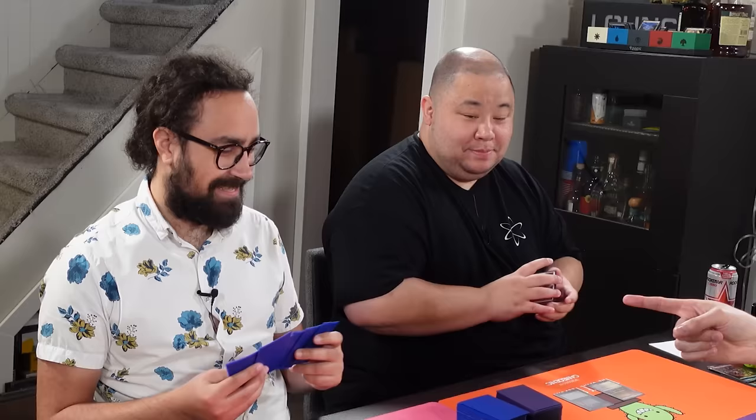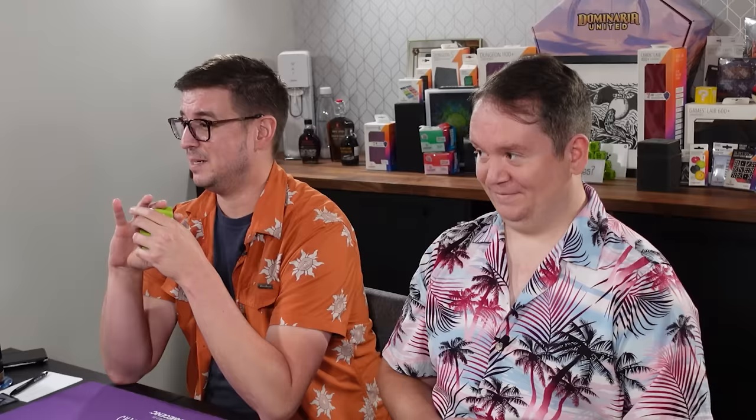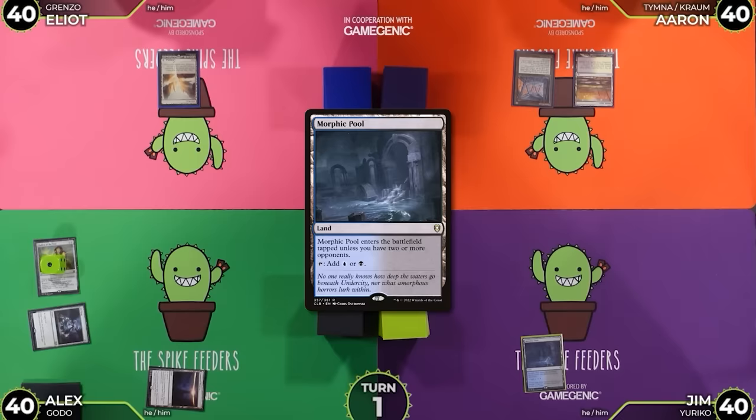I'm going to play a Morphic Pool. Concede. Concede. Concede. I also have a 0-drop — it's better than Mana Crypt. It's a Memnite. That is better. And I'll pass. Define 'better'.